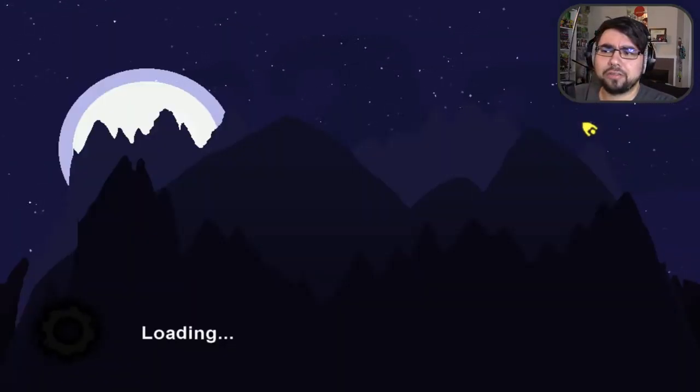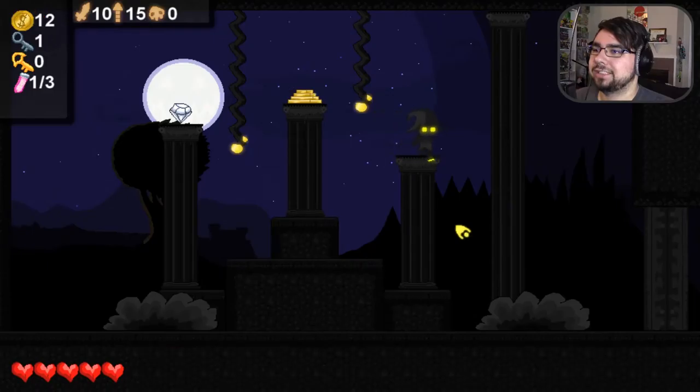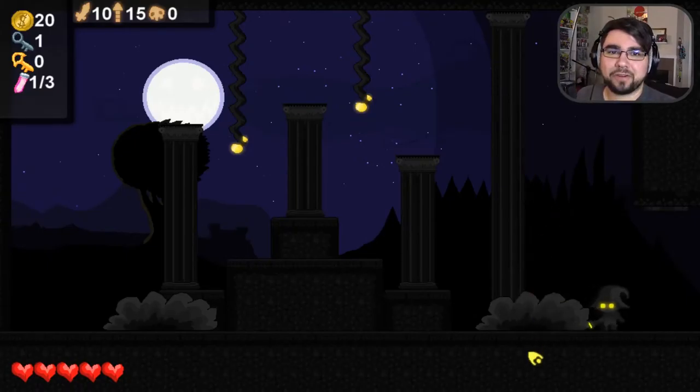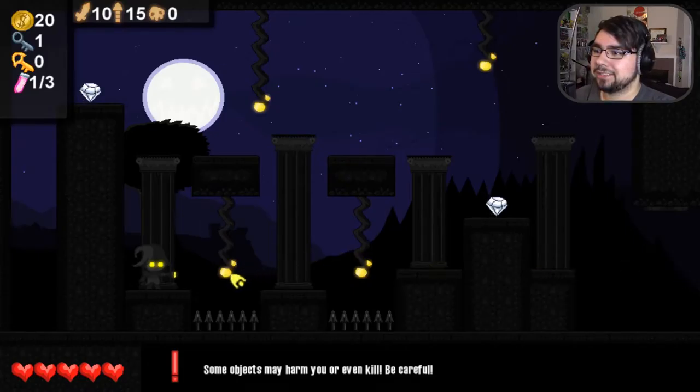Wow, that's a lot of treasure. A diamond! Can I get that? Can I double jump? There we go — it opens up. I couldn't have even gone if I wanted to. Some objects may harm you or even kill. Be careful. How do I get past that? I can fire little things! I didn't make the game!